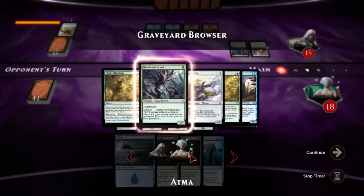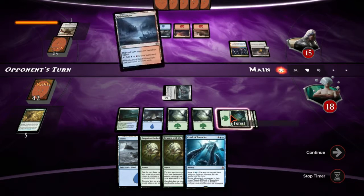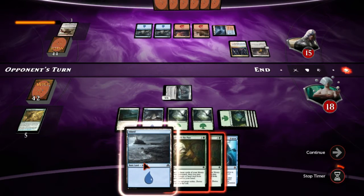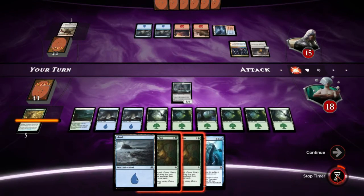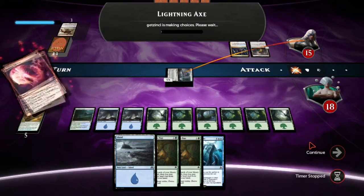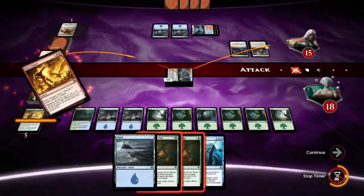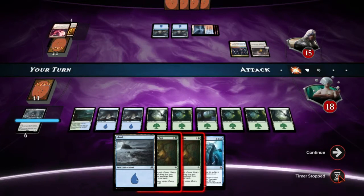We can Grapple to get back a one-drop and Crush if we need to — like if he was to play a planeswalker or something stupid. But you've got to be very wary about being counterspelled. Lightning Axe — so he's going to kill this thing. What happens is we immediately Grapple him back.